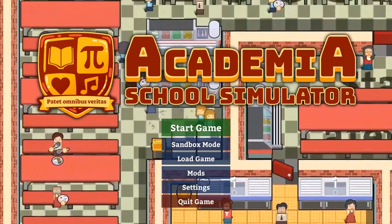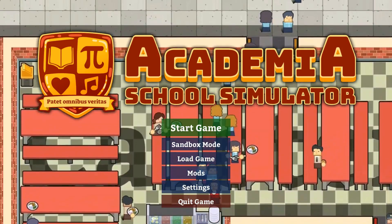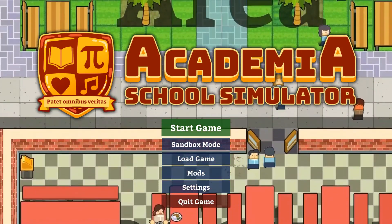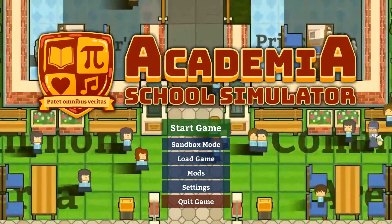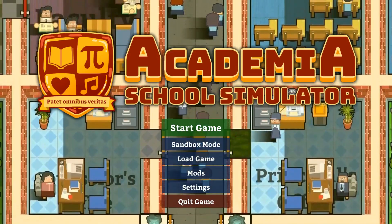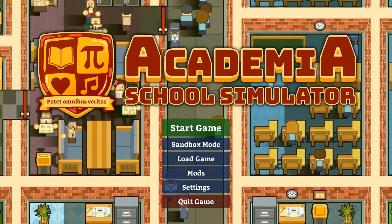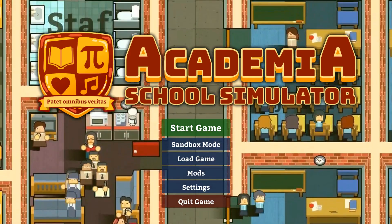Hello everyone, welcome to Academia School Simulator. Academia School Simulator is a management game that lets you design, construct, and manage the high school of your dreams. As the school principal, watch your students as they get bullied, find love, flunk exams, and basically just try to get through the roller coaster ride that is high school.